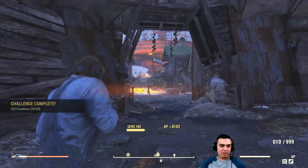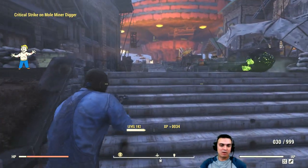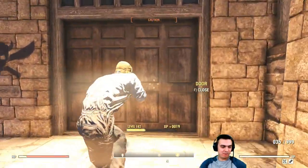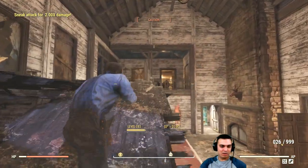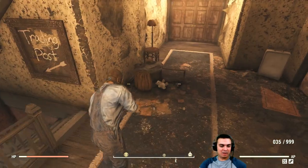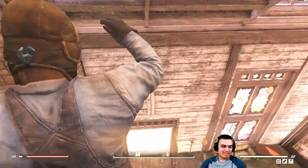I'll grab these trash cans for lead while I'm here. The hat is inside the building. Unfortunately someone already picked up the Ushanka hat, so I'm going to server hop — and there we go, after server hopping the Ushanka hat is right there.